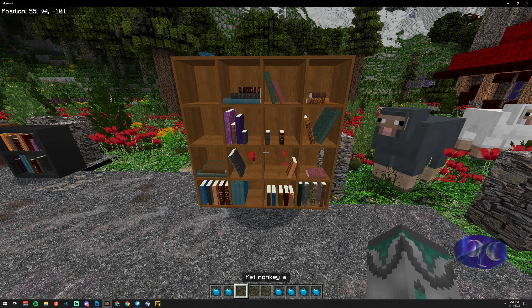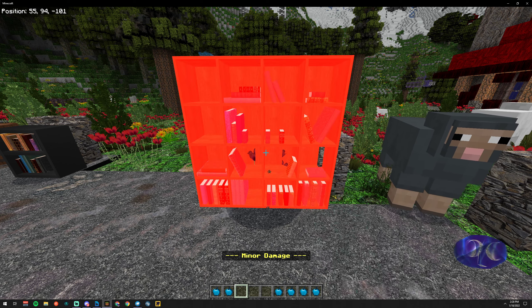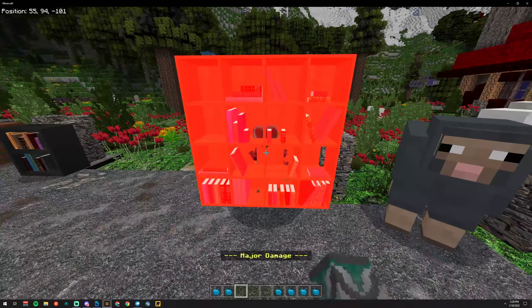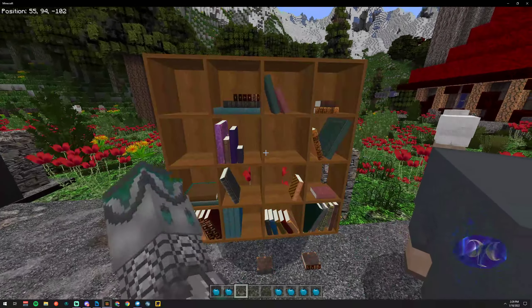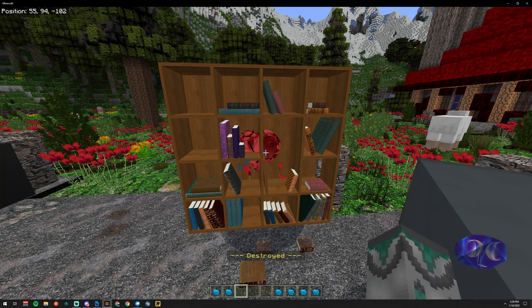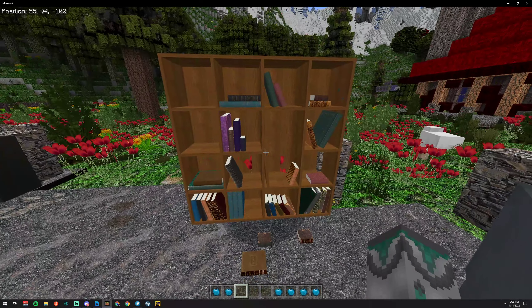What happens if a player runs up and hits one? It shook — some books moved, books fell off. That's pretty cool. Hit it again. I've got a little particle in there saying it's taking damage. We've got some text popping up saying 'destroyed.' So there's no more damage you can do to it.